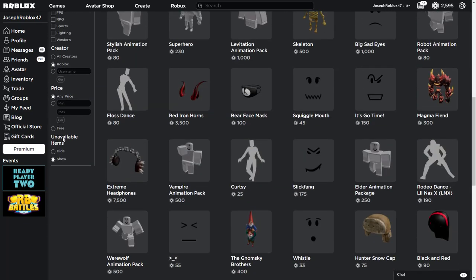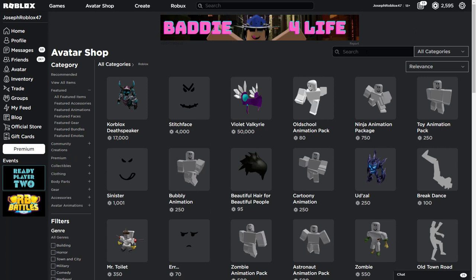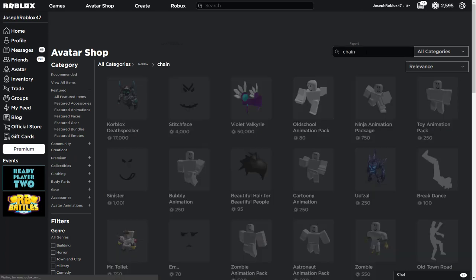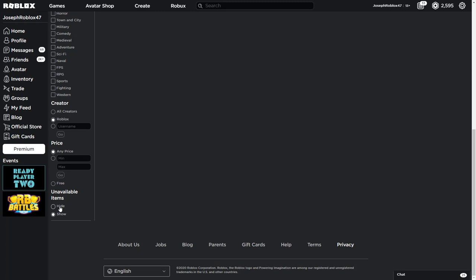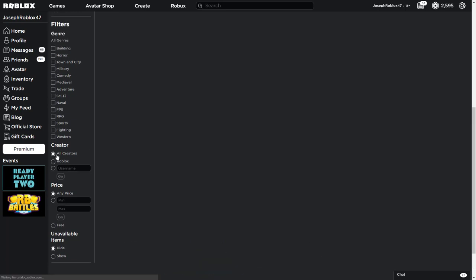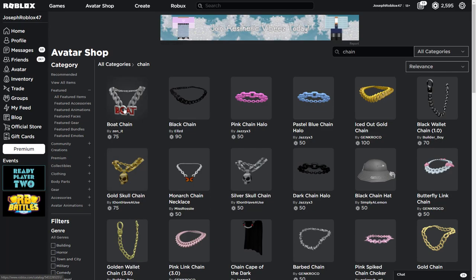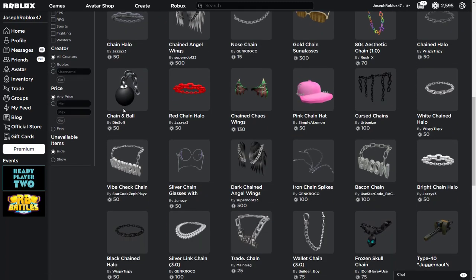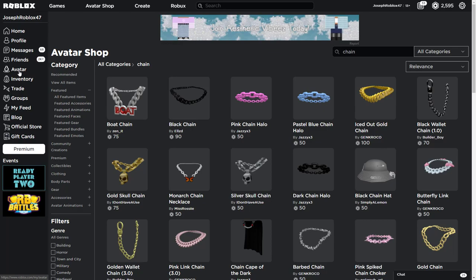Let me show you what it looks like — it's like a chain thing. I'll hide unavailable items and check all creators. It's a chain, something like this — it's a bit yellow, something like this. So if you did vote for Tank Card, go ahead and check your inventory list.